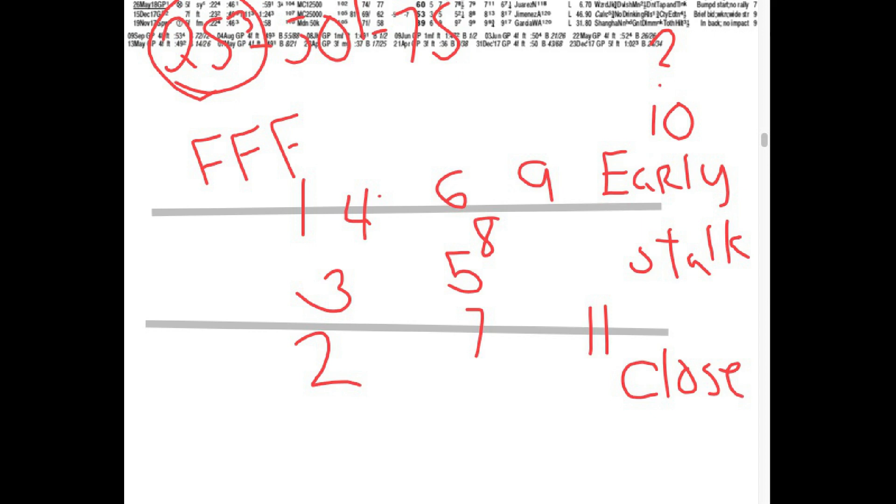That's my little graph here. On that first line I have all the early horses — all the horses I think have front speed. That middle section is stalkers, and that bottom section is my closers. And if I got a horse straddling a line, that means they're like an early stalker or stalker-closer. They're capable of doing both.